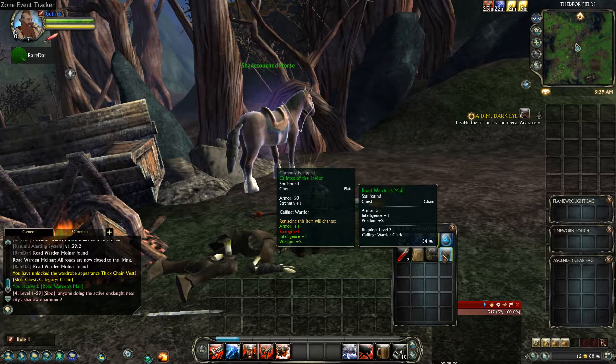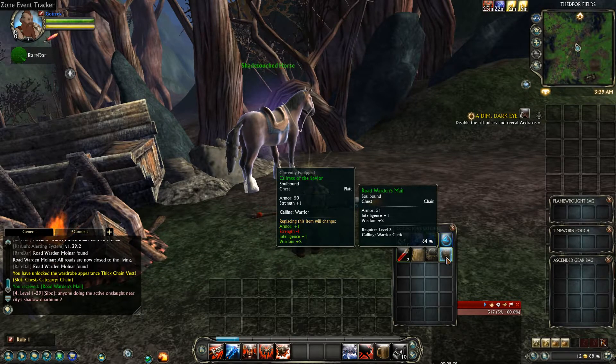And he drops Kerr, the Road Warden's Mail, which is actually an upgrade, but I lose his strike.